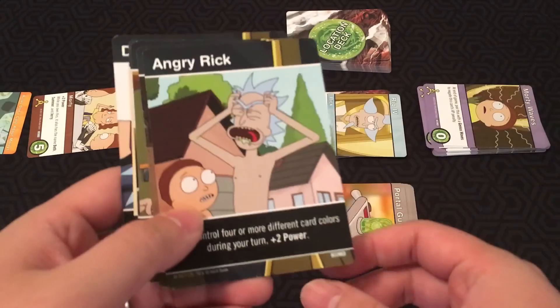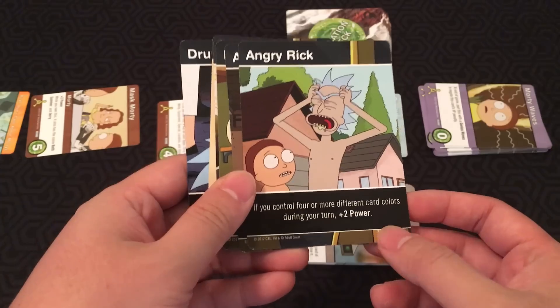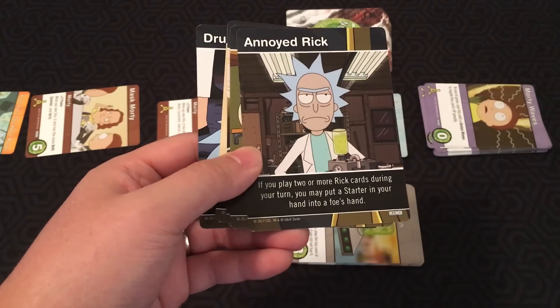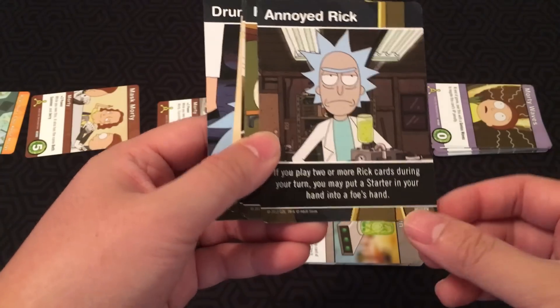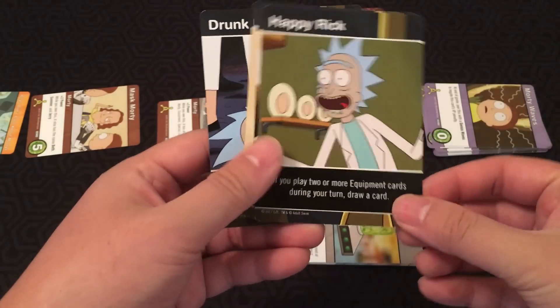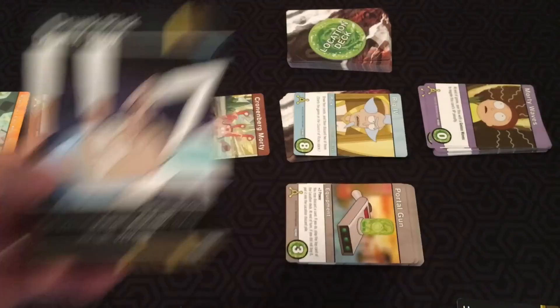The characters you can play are all different oversized Ricks. You've got Angry Rick — if you control four or more different card colors during your turn, plus two power. Annoyed Rick — if you played two or more Rick cards during your turn, may put a starter in your hand into a foe's hand. You've got Happy Rick, Crazy Rick, Calm Rick, and Drunk Rick.